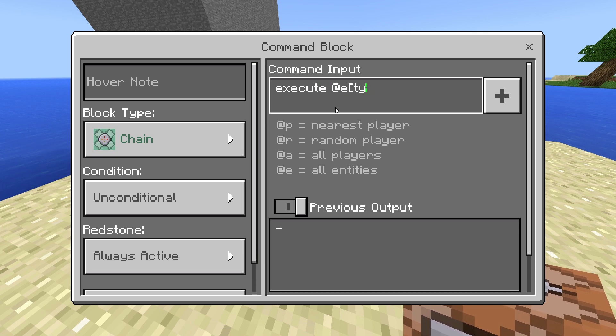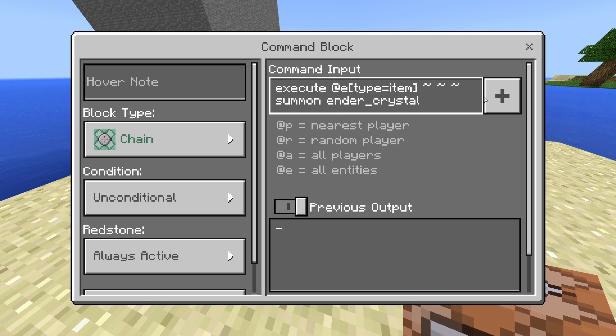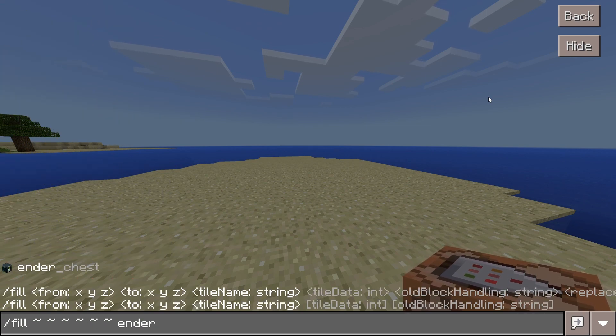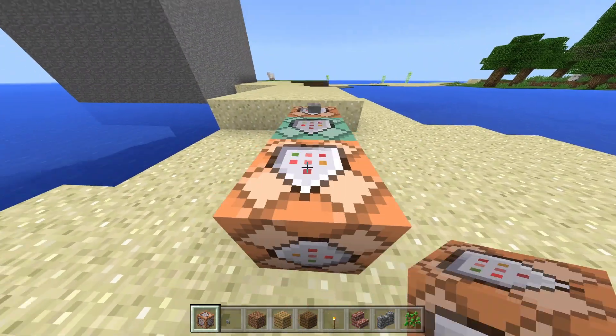And @e type equals item, and Summon ender_crystal. As you can see, you cannot do slash fill with ender crystal — there's no ender crystal in slash fill. There's ender chest but there's no ender crystal.